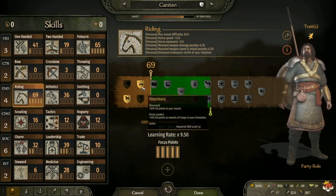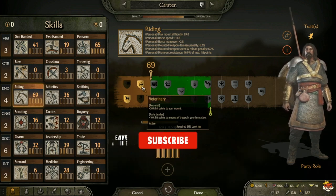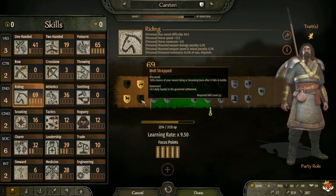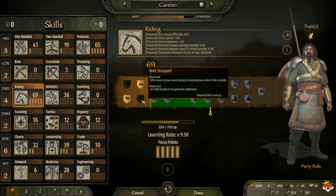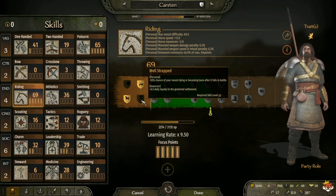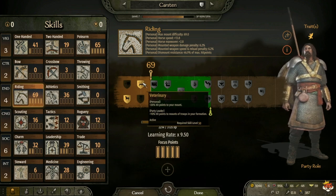At level 50 you have Veterinary, which gives you plus 20 hit points to your mount, and for captain plus 10 hit points to mounts of troops in your formation. Then Well Strapped, which is minus 50 percent chance of your mount dying or becoming lame after a fall in battle, and for governor plus 0.5 daily loyalty. Personally I would take Veterinary - more hit points to your mount keeps it alive a little longer.